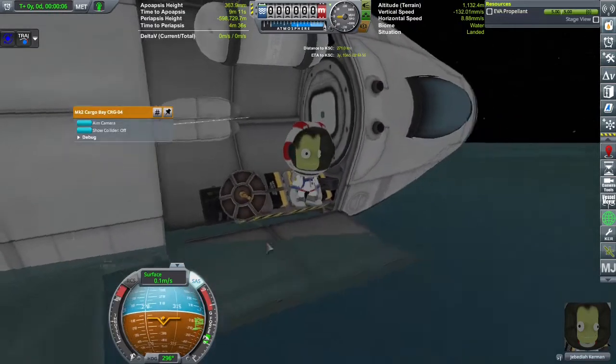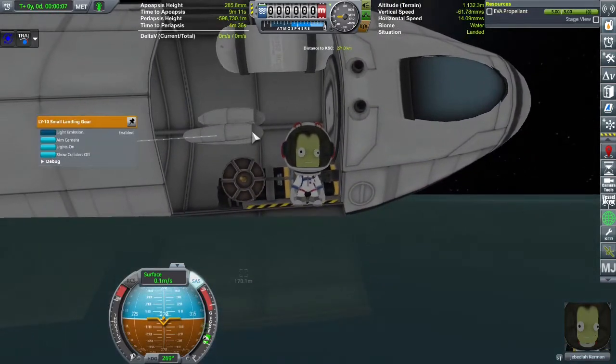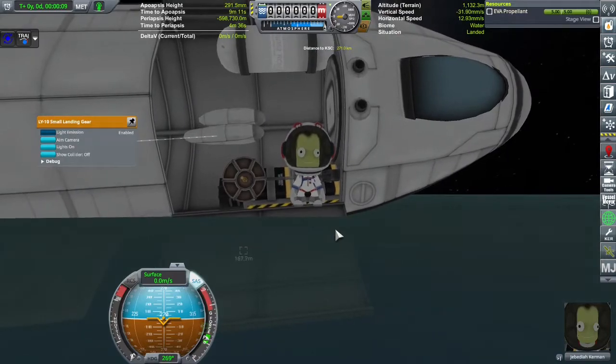Hello, we're here! So you may be thinking, why is Jeb inside a plane that is sideways in the middle of the ocean?